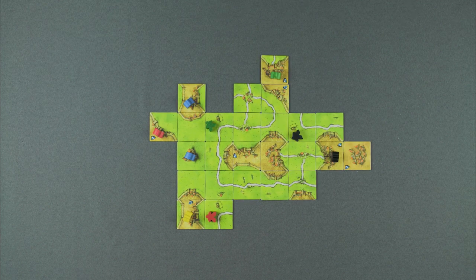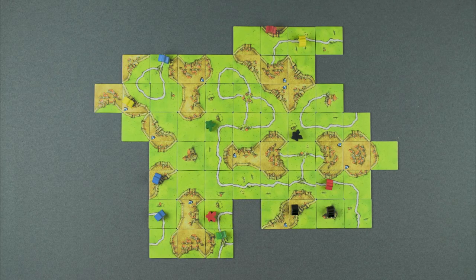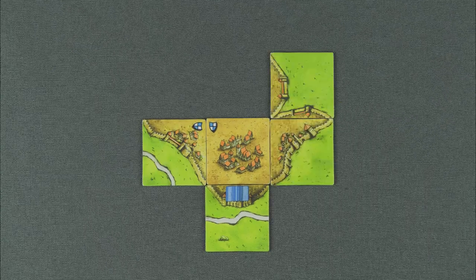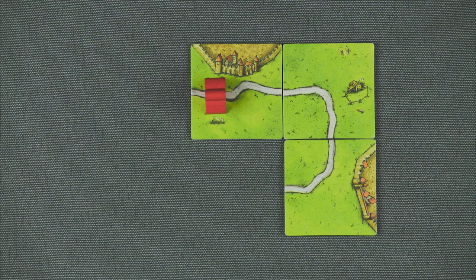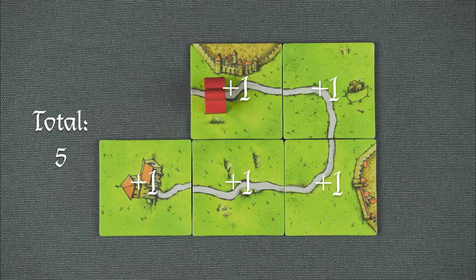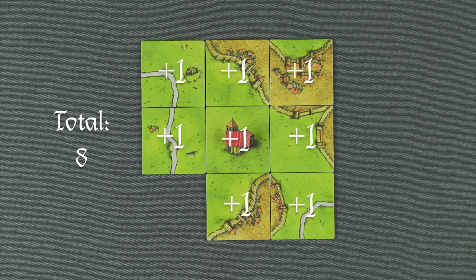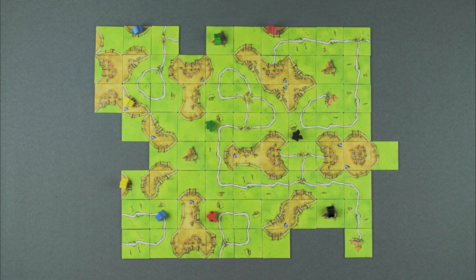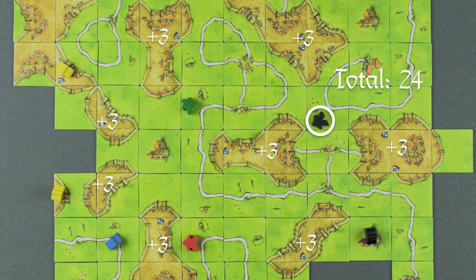End of the game. After all the land tiles have been placed, the game ends immediately. If you didn't get to finish your cities, roads, or monasteries, don't worry — you'll still get points, just not as many. Incomplete cities score 1 point per tile and 1 point per banner. Incomplete roads score 1 point per tile. Incomplete monasteries score 1 point per tile as well.